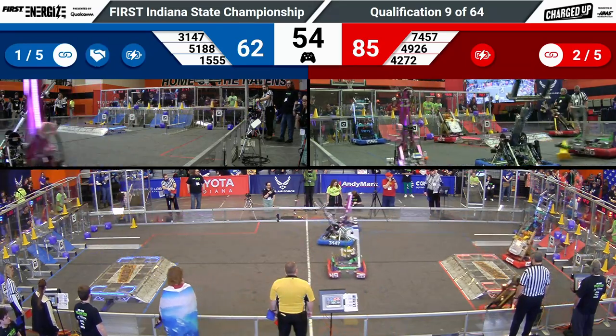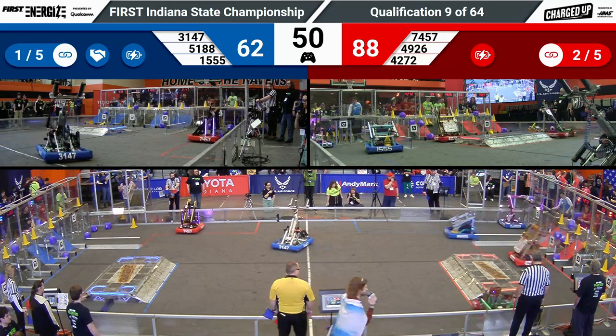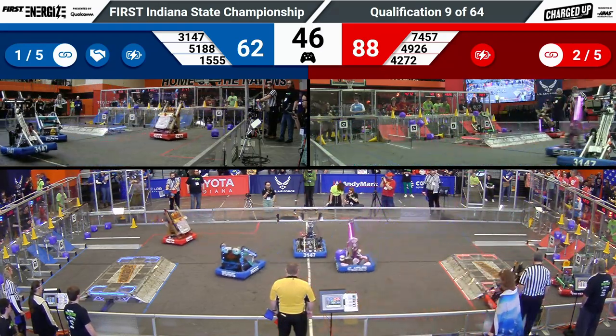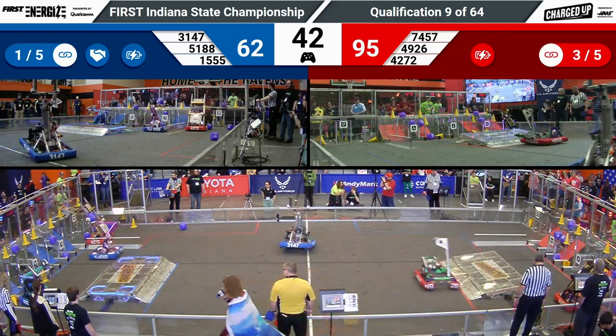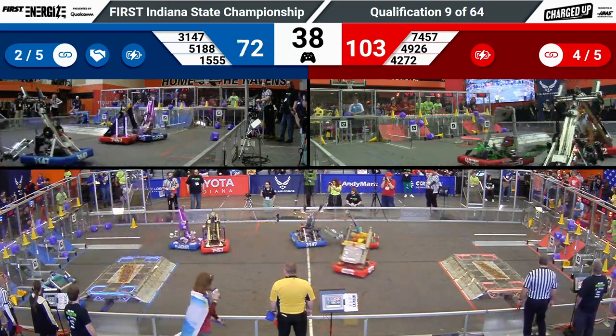42-72 spinning around them — those spin maneuvers helping them make sure they don't make sticking contact. 88-62 in favor of your Red Alliance. 51-88, Classified Robotics, looking to score a cube up high.